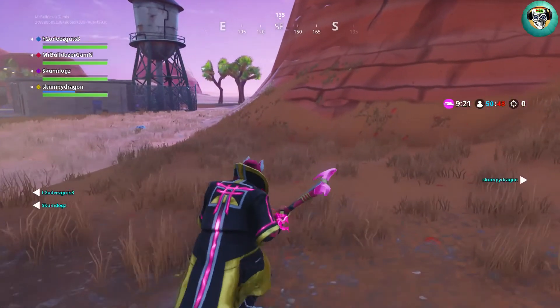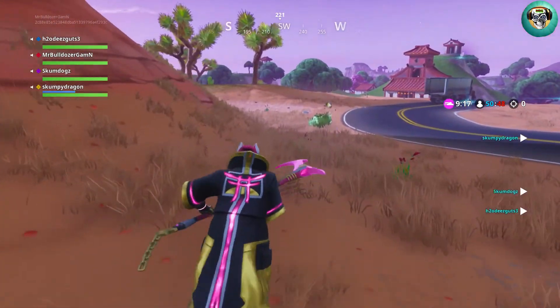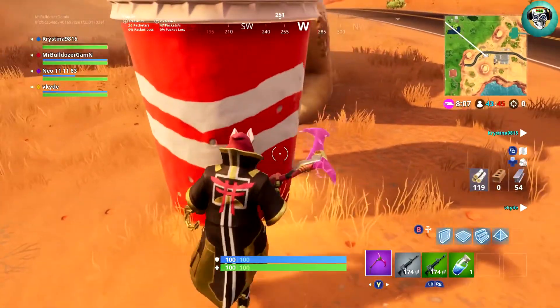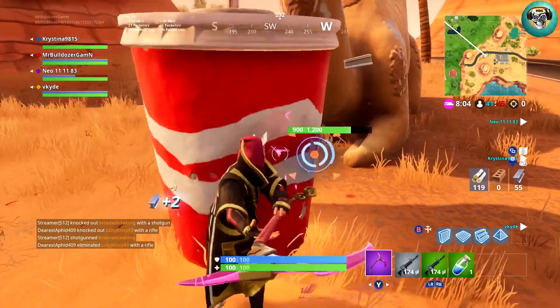I've removed everything off the screen so it's easier for you to see the map. Let me splice this in — this is from a video I showed earlier showing you the area. I'll destroy the soda cup and you'll see where the hidden chest is.